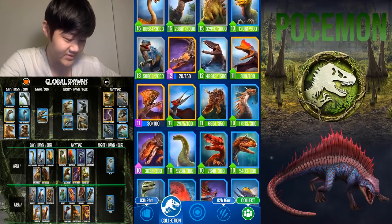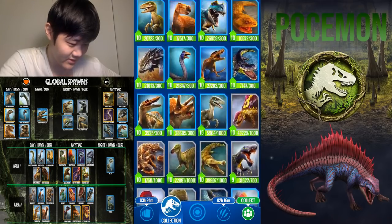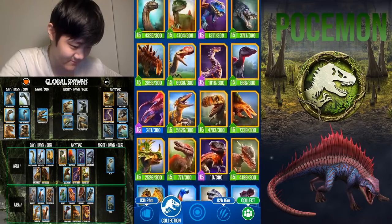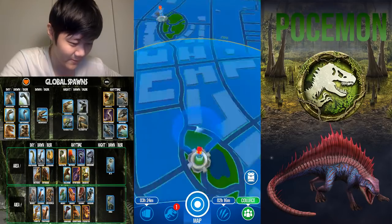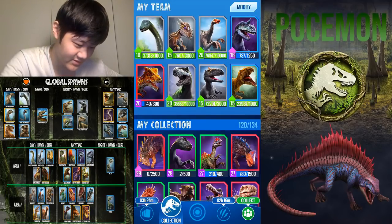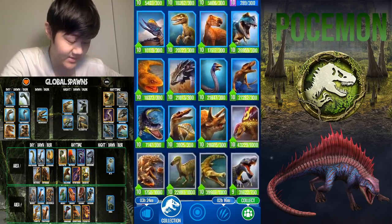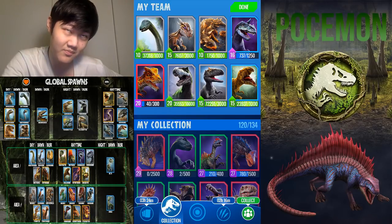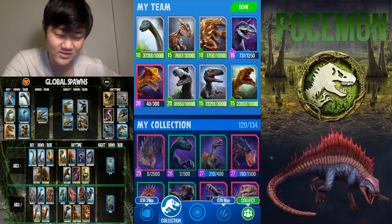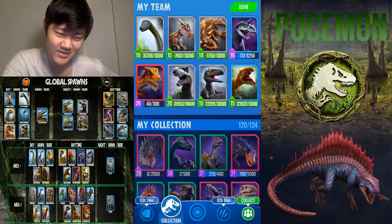Another daytime Local 2 common is Euoplocephalus, which is a very very strong tank — one of the better tanks in the game. It has 40 armor, really good HP, and vulnerability strike plus rampage rotating between those two is a lot of damage output for how tanky it is. It is a bit slow, but that's its only drawback.